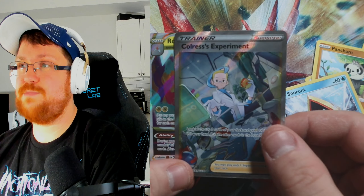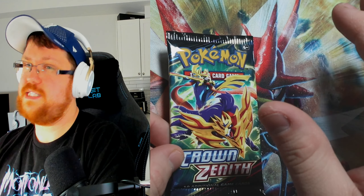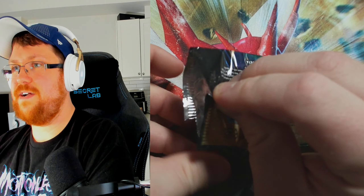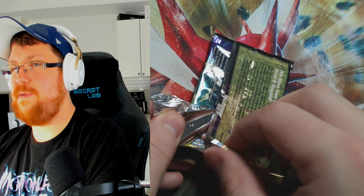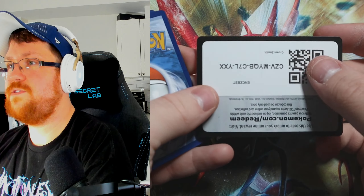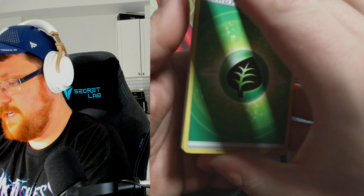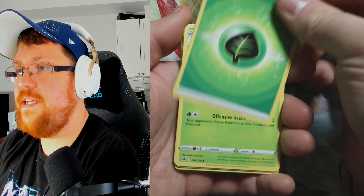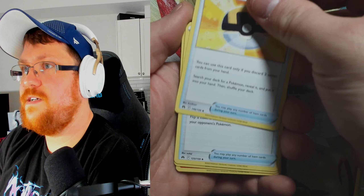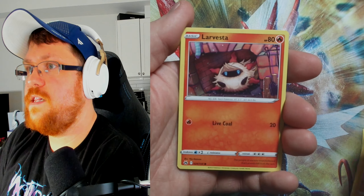So that was our fourth pack of this ETB and we've gotten four hits in a row. Hopefully the fun doesn't stop — the first five packs were a little lackluster but those other five could be crazy. We got Leafeon, Gloom, Ultra Ball, Crushing Hammer, Shinks, Alolan, and Larvesta. The streak ends there.